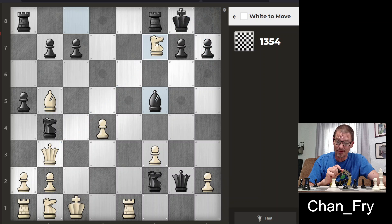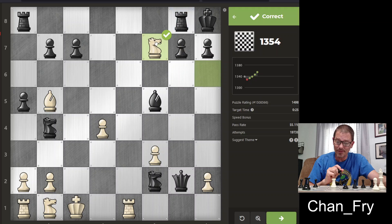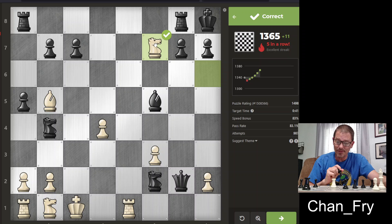This is going to be a smothered mate, I'm pretty sure. Instead of just going back and giving check again, what we're going to do is put this queen right here, protected by the knight so the king can't capture. It would force the rook to capture, and then putting the knight back would be checkmate. I've seen this pattern a couple of times in puzzles on various sites, but I would probably not spot that in a game.